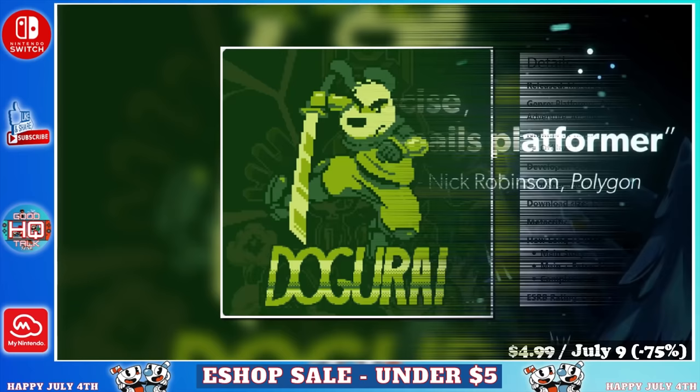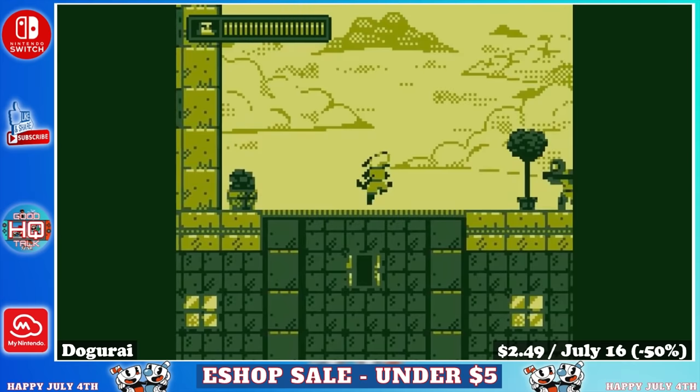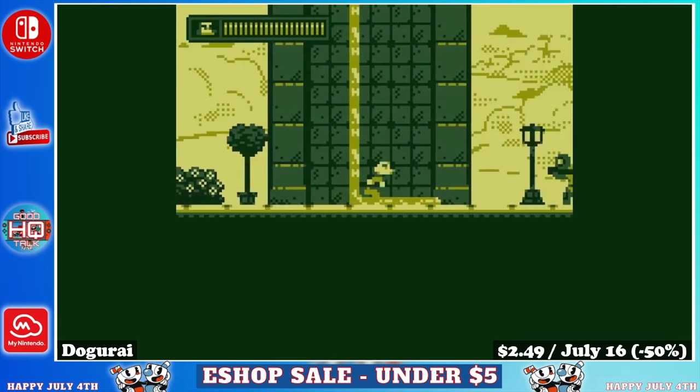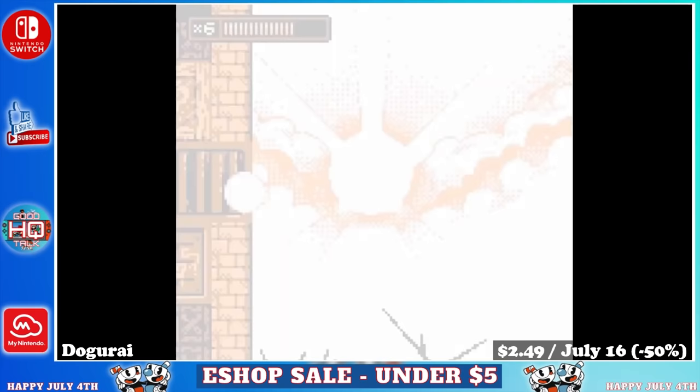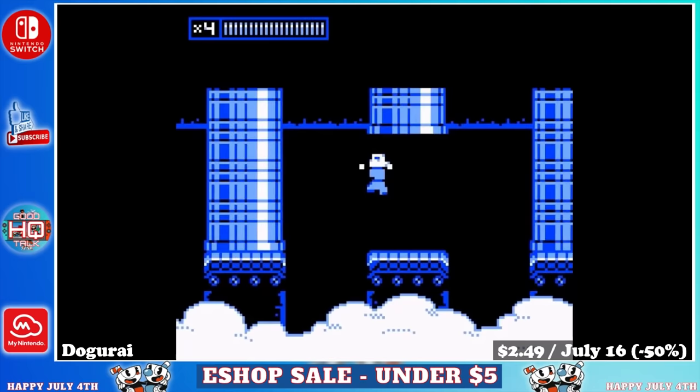Next up we have Dogarai, a single player 2D platformer from Cubite Interactive with a main campaign lasting roughly 3 or 4 hours. Dogarai is a retro style game with animal-like characters and Game Boy style graphics, complete with the green and black screen. You play as Bones, a samurai dog, fighting through 8 levels with powerful bosses at the end of each stage across urban cities, sewers, military factories, and more. Fans of old school platformers from the early 90s should feel right at home. On sale for just $2.49 until July 16th, marked down 50%.